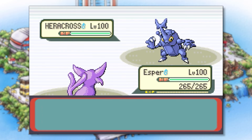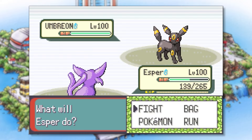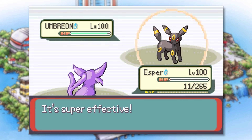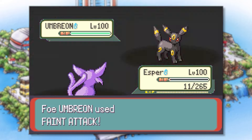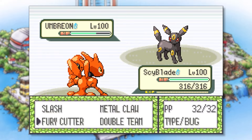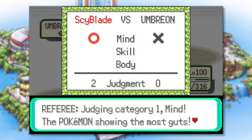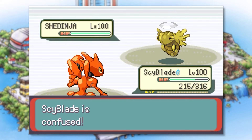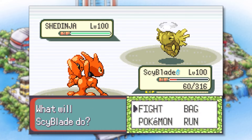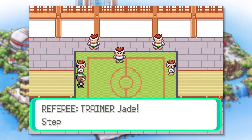She opens with Heracross and we send out Esper — perfect type matchup, so we finish it off with a single Psychic. Next up is Umbreon. Esper doesn't have moves that deal enough damage, so we try a Double Team strategy, but luck isn't on our side and we go down to a few Faint Attacks. Vicky comes in but we get confused and none of our attacks deal much damage, and it knows Psychic which is strong against us. Lastly we send out Psyblade and stall long enough for the judge to determine us the winner with a score of 6-0, forcing Umbreon to faint. It's now 1v1 — her last Pokemon is Shedinja, which has the ability Wonder Guard, only letting it take damage from super effective attacks. Psyblade can't do any damage and we go down pretty quickly, giving Greta the victory. If only we had something to deal with Wonder Guard, we could have won.